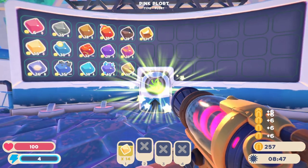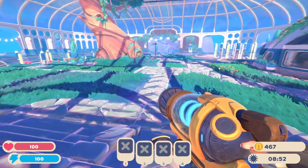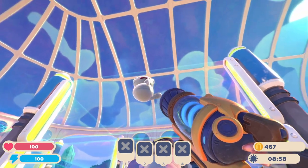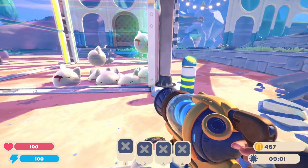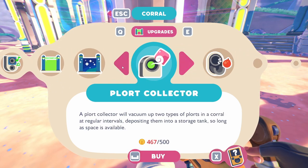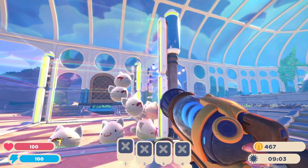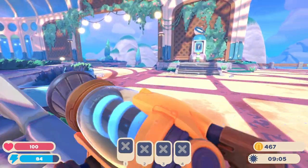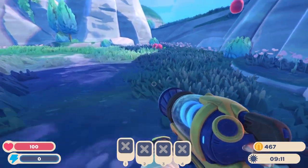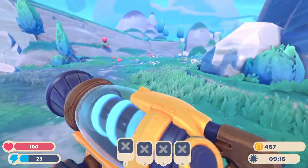Gonna do some selling - nice! We got 467. How much are those extra things? Excuse me, are you two just floating? We're gonna go with... the plort collector is 500, the air net is - they don't quite need the air net, not yet. Let's go out and do some exploring before we - I don't know what I'm doing.